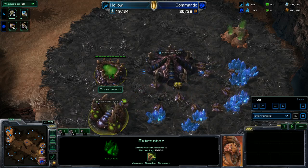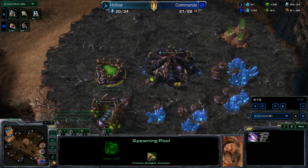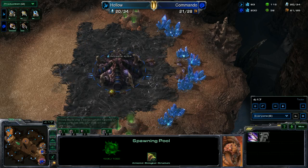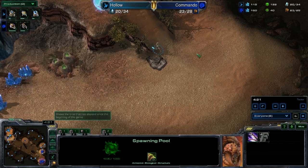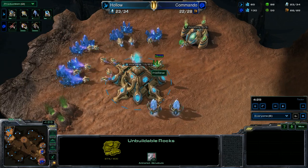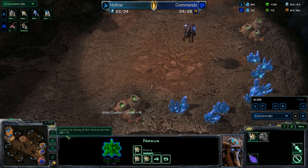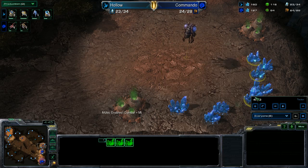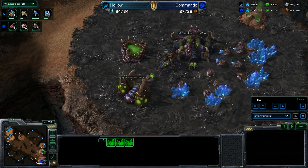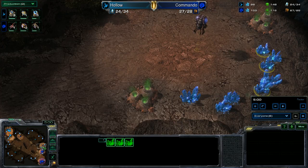The Protoss already has a cybernetics core and gas. The pool is up for the Zerg; he has gas but hasn't researched speed yet — we'd expect speed once he has 100 minerals. Drones are mining at the natural, so all good for Zerg right now. A zealot decides to attack the unbuildable rocks at the bottom of the ramp. Meanwhile, an overlord checks out the Zerg's third base. On this map, the bottom-right bases run almost due north in a straight line, and the upper-left bases run south.